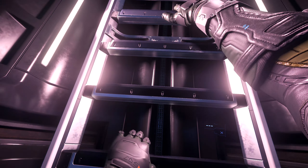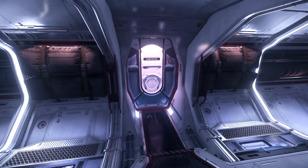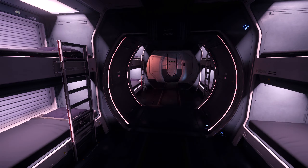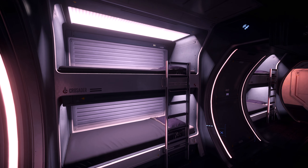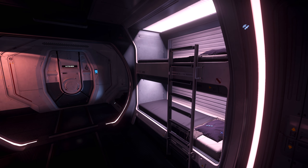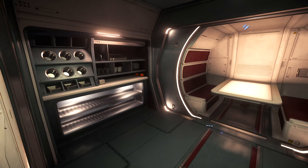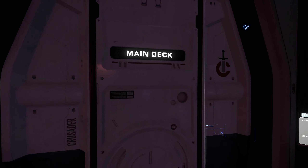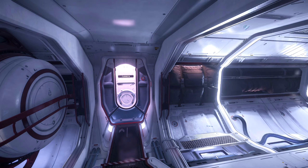Let's climb up and I'll show you guys the bunks — that's a little bit different. You have a total of eight bunks. Obviously this is a more militarized ship, designed to house soldiers. There's also a little kitchenette and dining area. Pretty much everything else is the same as the C2 and the M2, except for this room.